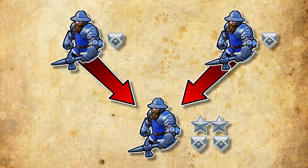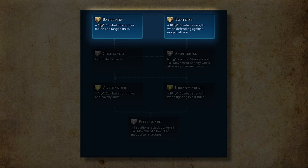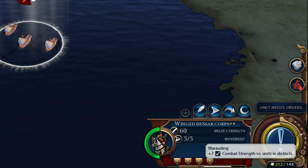Promotions get carried over when combined, but only if they're different. So if two melee units combine and one has the Battlecry promotion and the other has the Tortoise promotion, the combined unit gets both. But if both of them only have the Battlecry promotion, then the new combined unit only gets the one promotion. So when combining units, be sure to hover over their promotions in the unit panel to get the most out of your combinations.